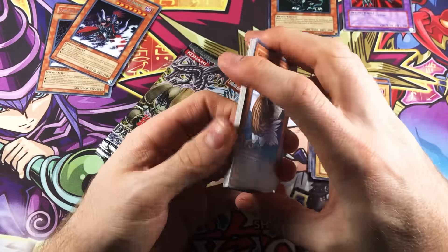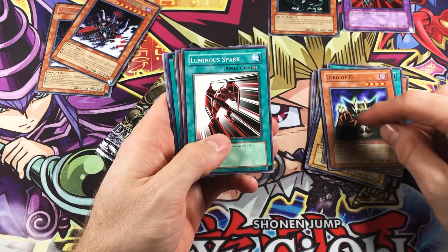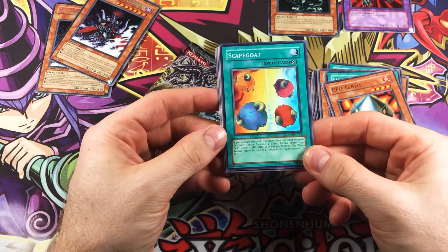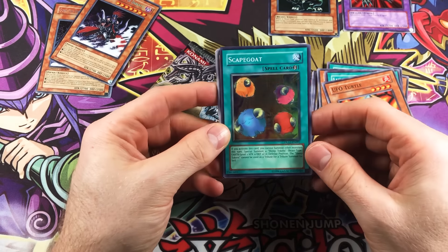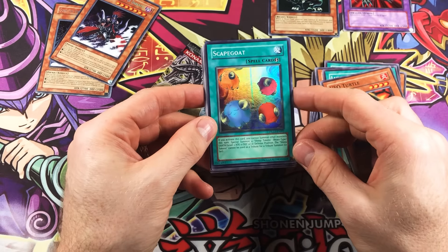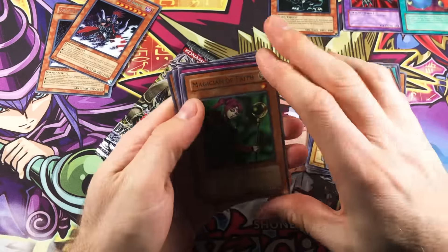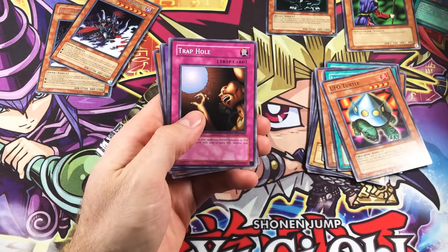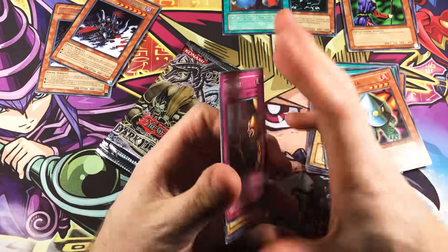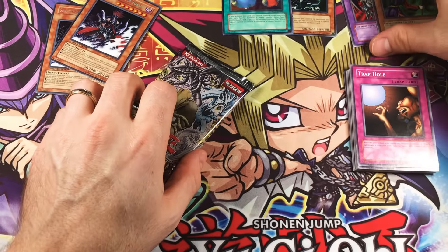Chugging along — we got Sonic Bird, Black Illusion Ritual, really cool. Lord of D, Luminous Spark. Oh, it's upside down — UFO Turtle and a Scapegoat. Look at that — we're two for two on holos, and it's got this weird misprint. It's definitely a misprint and not a bend or anything. As you can see the card is really flat and in good shape, so it's just got a misprinted foil line. Very interesting. And then an upside down Magician of Faith — looks like the rest of it's upside down too. That is the rare. Trap Hole, Polymerization, a Thunder Dragon — very nice. That's awesome, good for old school dueling. Really good in GOAT format and just lots of formats. It's a pretty useful card from back in the day — gave you a lot of discard fodder.